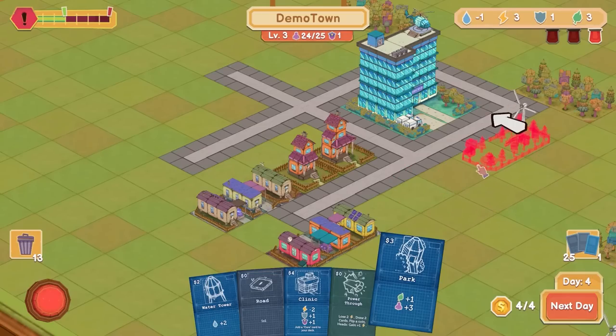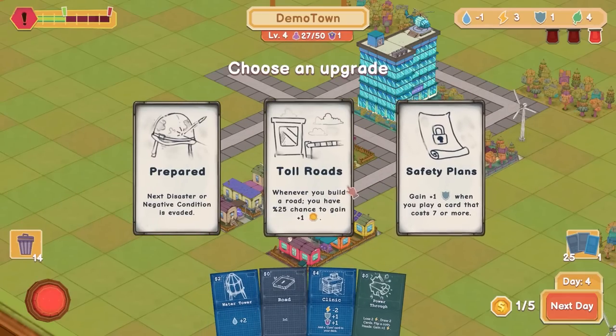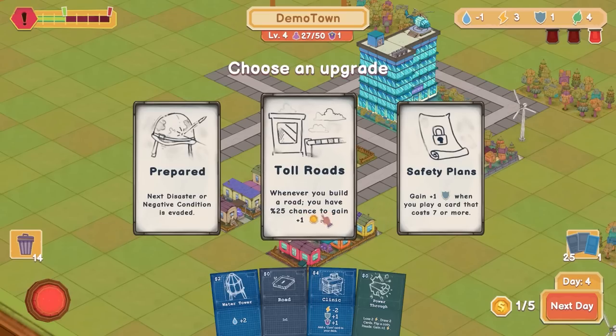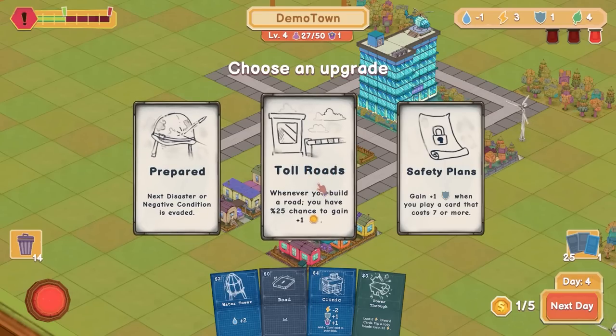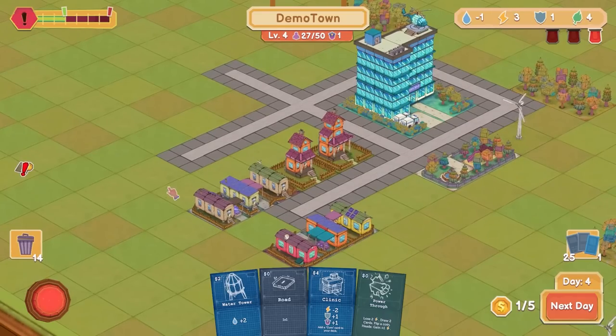I think I go for the park instead, just because that kind of levels me up a little bit. Whenever I build a road, there's a chance to gain a coin. Next disaster is evaded — pretty good. Gain a security when you play a card that costs seven or more. I don't know if I'm going to be getting to that. Let's dodge a disaster or get money through building. Disasters can be kind of jokes — let's do money.